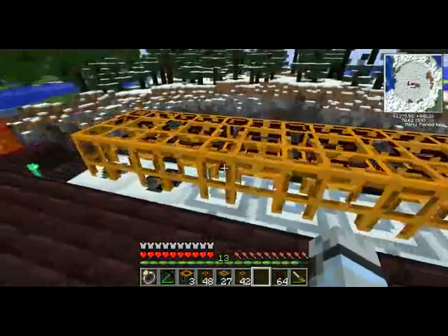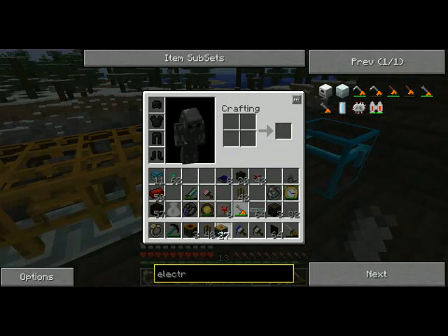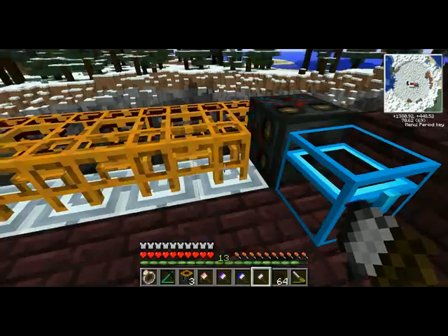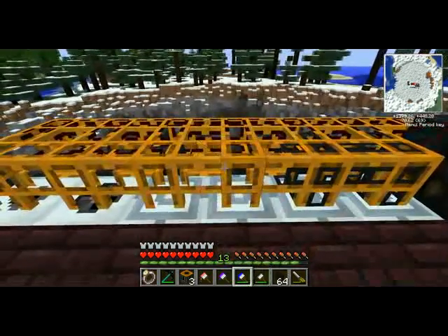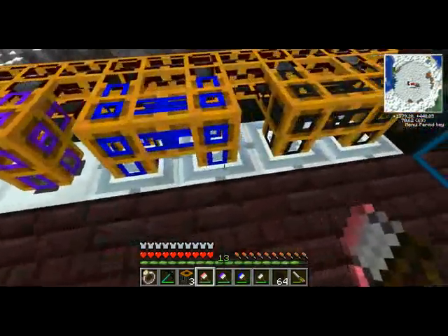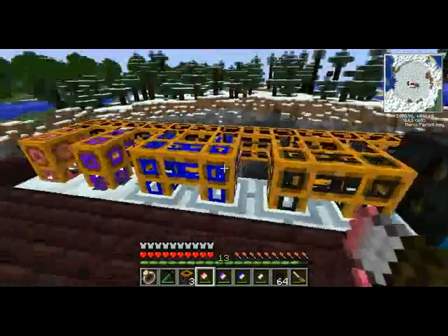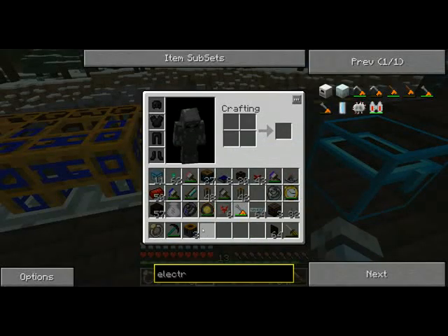The problem with all these tubes is they're all connected to each other, so we need to make sure everything's going to the right place. We use colors — different colors go to different types of machines. Note that the two induction furnaces and the two centrifuge extractors have the same color, because we want everything in those going to the same place. Simple enough setup.